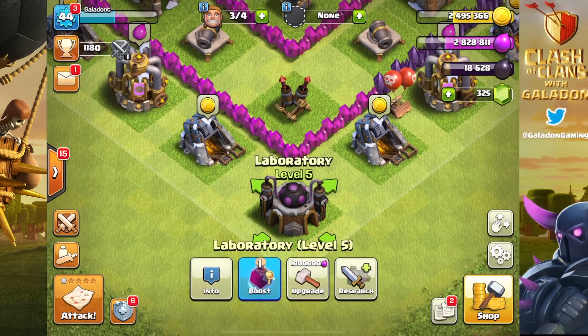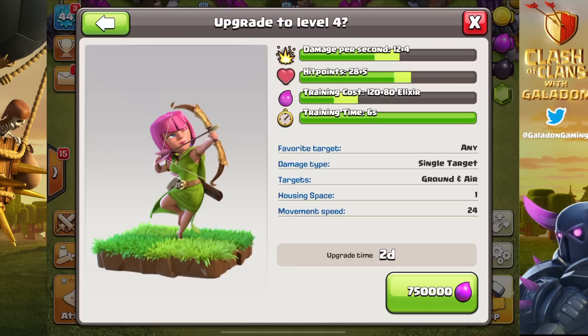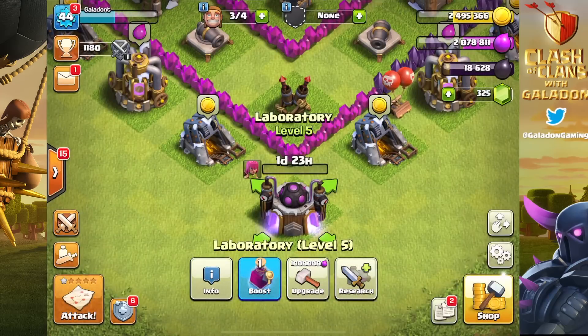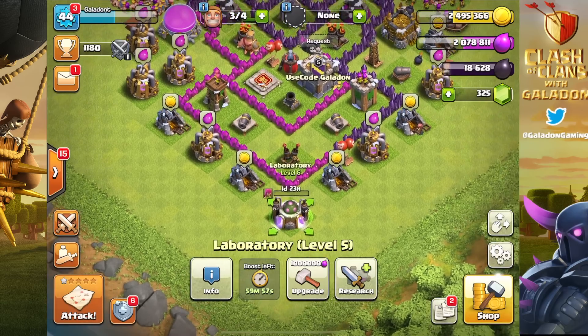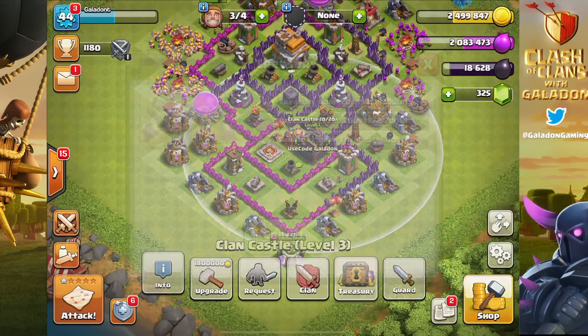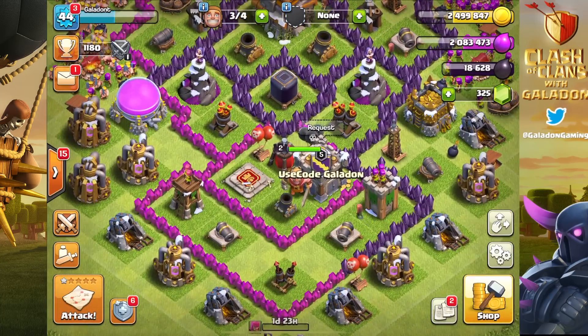We've got barbs leveled up, and now we're going to level up archers. We've got a lot of troop upgrading to go, but that's okay. We unlocked dragons — but I'm not even going to try attacking with level-one dragons. I'm not going to touch them because I know they feel bad. They're like level-one balloons: they look mean, not so much on the battlefield. We'll get them upgraded and get there eventually.